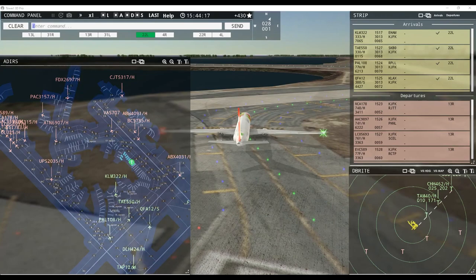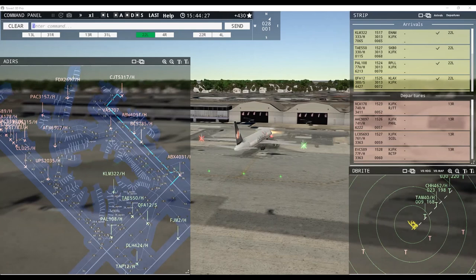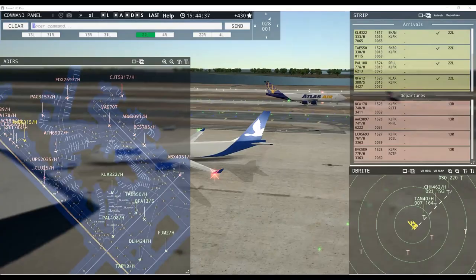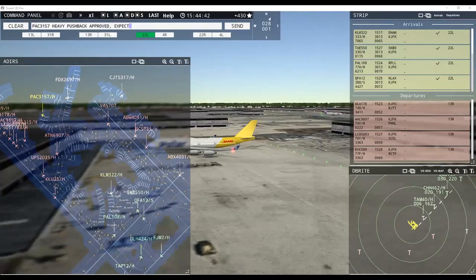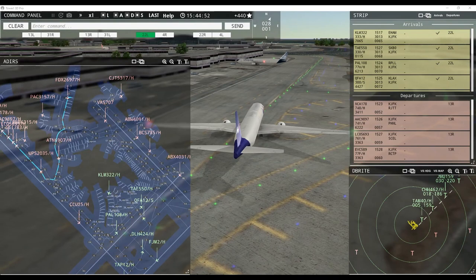Air Portugal 12 heavy, hold short of runway 4 left. Cargo Jet 5317 heavy, pushback approved, expect runway 22 right. FedEx 2697 heavy, request pushback. Ground 22 right pushback approved, Cargo Jet 5317 heavy. Air Transport 697 heavy, request taxi runway 13 right. Polar 3157 heavy, pushback approved, expect runway 13 right. FedEx 2697 heavy, continue taxi. Hainan 462 heavy inbound runway 22 left — runway 22 left, clear to land.